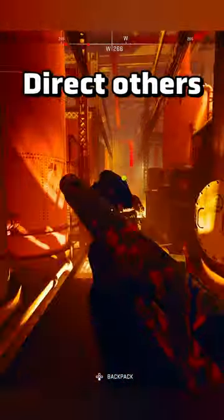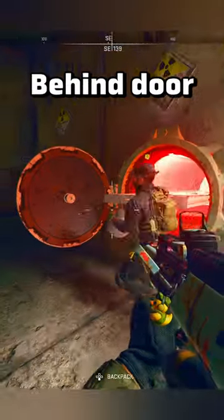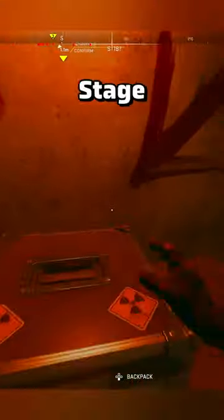Have one person watch the map and direct the others to the target Chuggernaw. Take him out, pick up the keycard, and grab the element behind the locked door. Take this back to your teammate and place it in the box for the final stage.